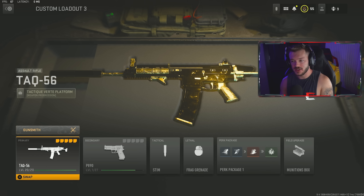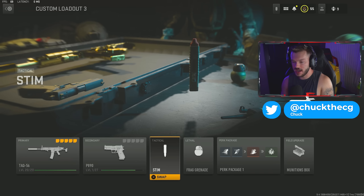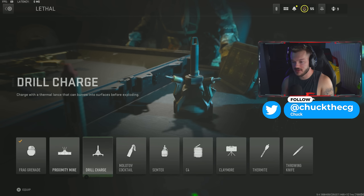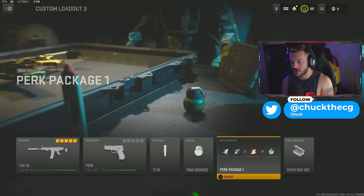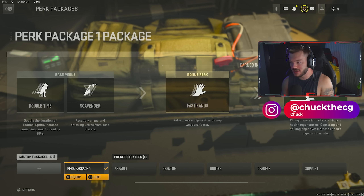Getting into the setup for the TAQ-56 — the gun is all gold. I'll show you the attachments in a second. We have a pistol as the secondary, the stem shot as the tactical, and the frag grenade which I swap out for a semtex. In the perk package we have Double Time, Scavenger, and Fast Hands, along with Quick Fix as the ultimate perk.